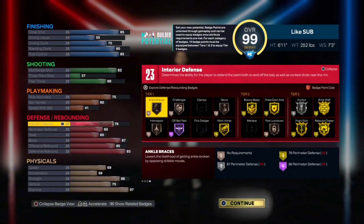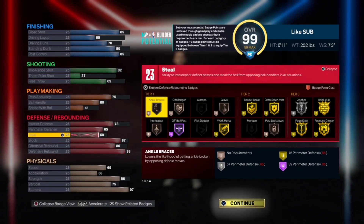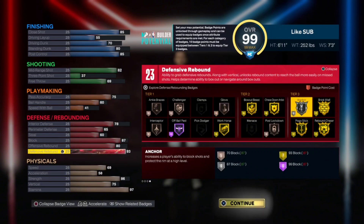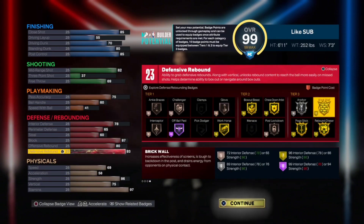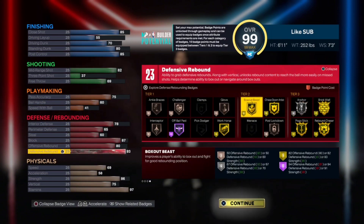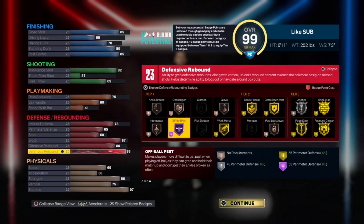For the defensive attributes, we have a 78 interior defense, 65 on the perimeter, 60 steal, 87 block, 80 on the offensive rebound, and a 93 on the defensive rebound, which is going to allow us to get the 23 badges as well as gold rebound chaser. We also get gold brick wall, silver anchor, gold chase down, gold box out, and gold workhorse. We get all these really good badges with this build.